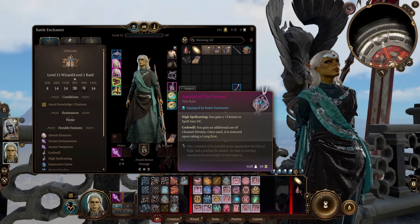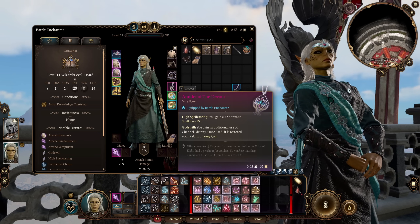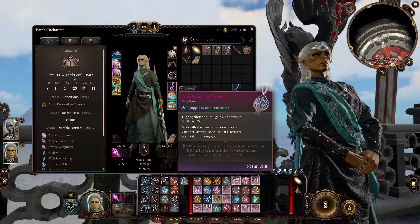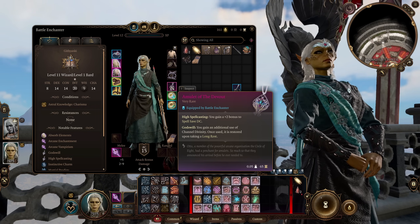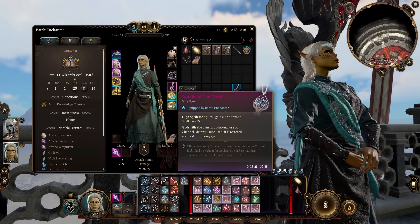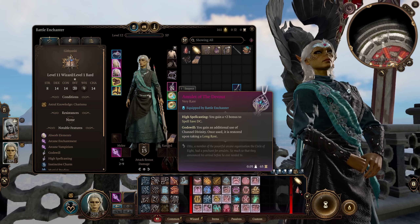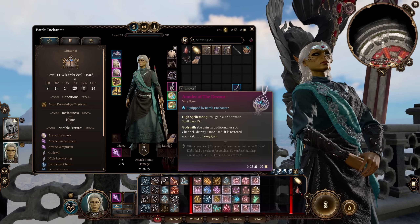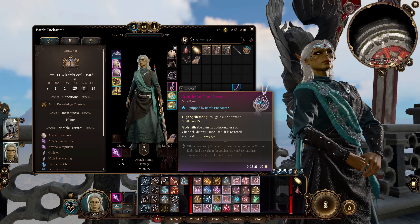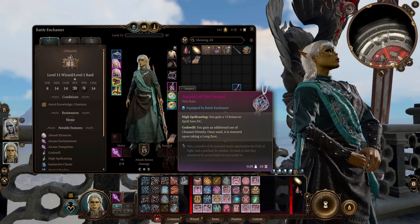The first one being the Spell Crux Amulet, which would allow you to restore one spell slot of any level once per long rest. So you could effectively have two level 6 spell slots with this build, which would be very nice. Once you've used the effect, you could just take it off and put the Amulet of the Devout back on — so you probably want the Spell Crux Amulet in your inventory all the time. It's a good Act 2 option, whereas the Amulet of the Devout is from Act 3. Another option would be the Amulet of Greater Health, which you can pick up in Act 3, allowing you to dump your Constitution down to 8, because the Amulet will bring your Constitution up to 23 and give you advantage on Constitution saving throws, meaning you will never drop concentration on an enchantment spell.